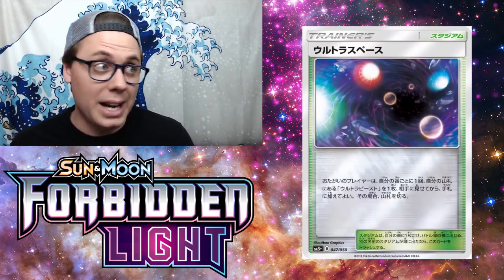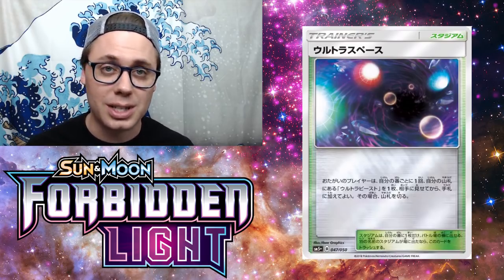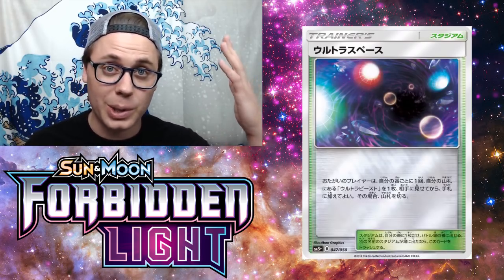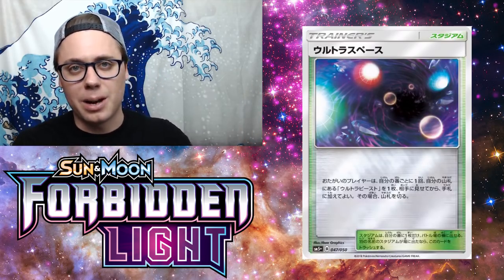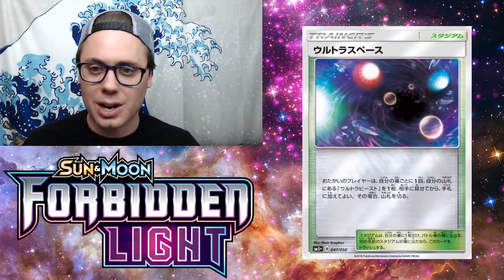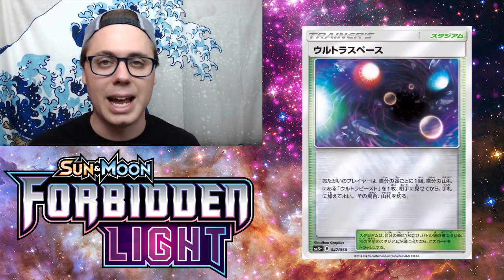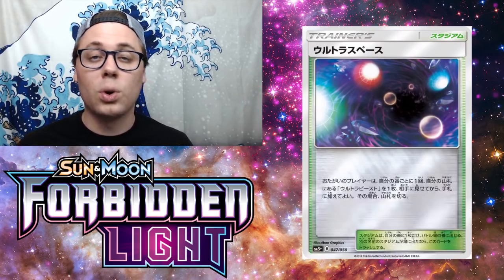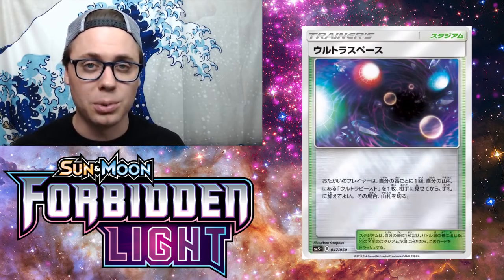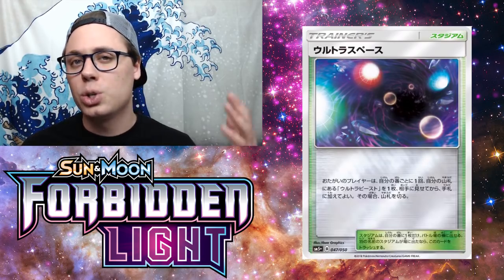Typically in the game, stadium cards that provide search effects are really good — we have Brooklet Hill which has proved that. Search is always good; it allows you to set up your deck. We're getting Ultra Beast Pokemon that do evolve — not all Ultra Beasts are basic Pokemon. Specifically, we've got Nagandel GX coming out in Forbidden Light, and Nagandel can't be searched with something like a Nest Ball. Having the free search of Ultra Space is pretty good for decks revolving around Nagandel or Ultra Beasts in general, which is why I've got it at the number 10 spot.